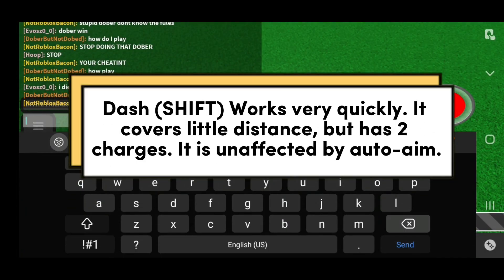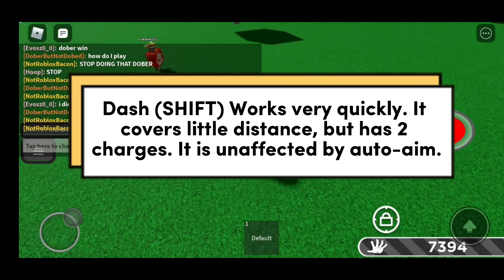Dash Shift works very quickly. It covers little distance but has two charges. It is unaffected by auto aim.